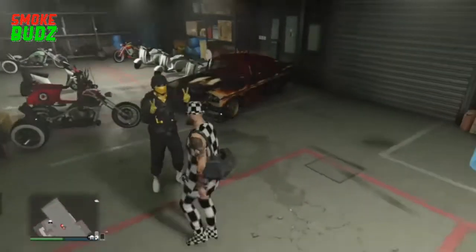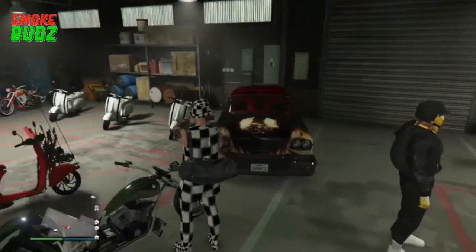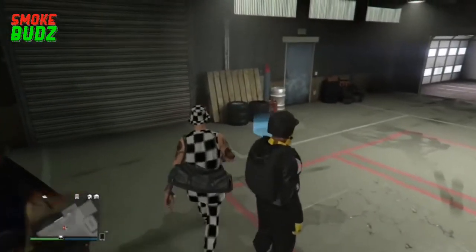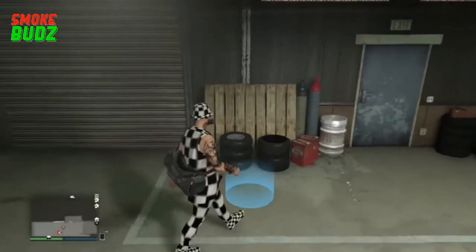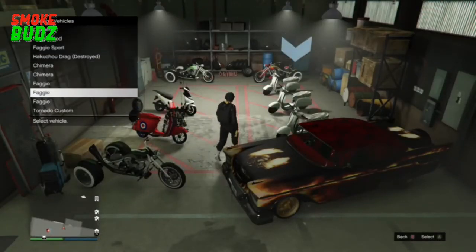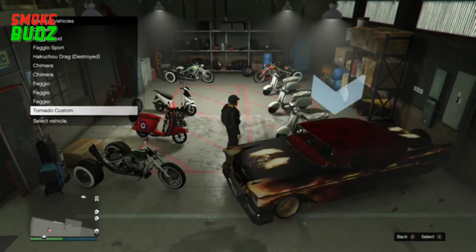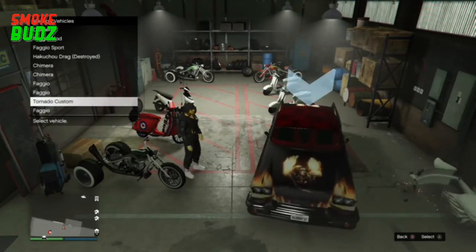When you get back into the clubhouse, you want to make your friend watch the Faggio that's next to the car you want to duplicate. When he is, just go to the blue circle. From here, you just want to keep swapping the car from the last slot to a Faggio, and after a while it should duplicate if done right.